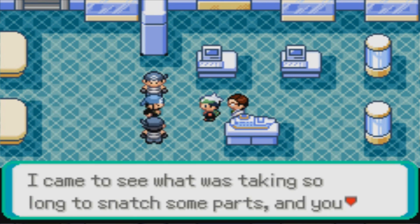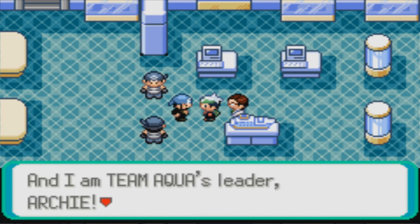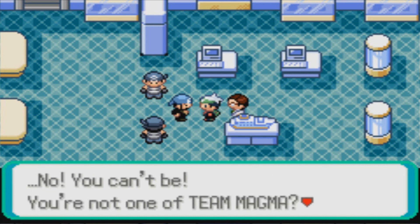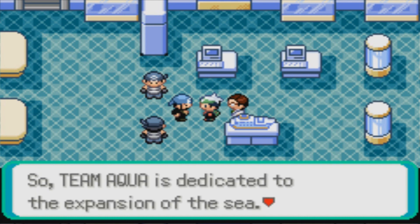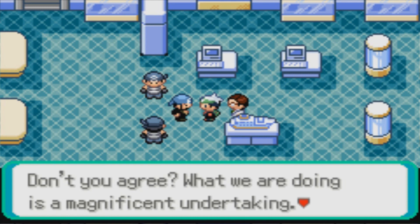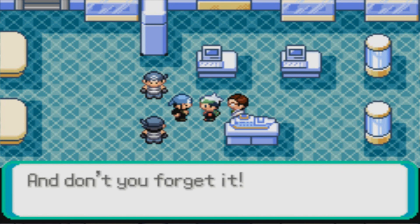I came to see what was taking so long to snatch some parts, and you simps are held up by a mere child? We are Team Aqua and we love the sea. I am Team Aqua's leader — Archie. Pokemon, people — all life depends on the sea, so Team Aqua is dedicated to the expansion of the sea. You're still too young to understand our noble objective. But I warn you — don't ever consider interfering with our plans again. The consequences will cost you dearly.